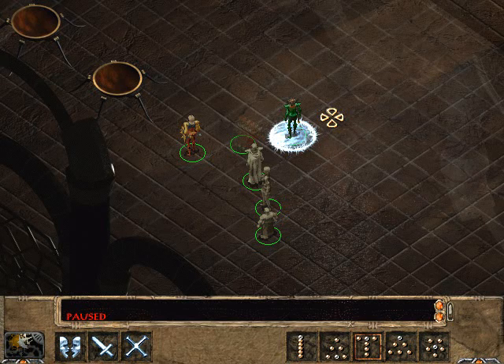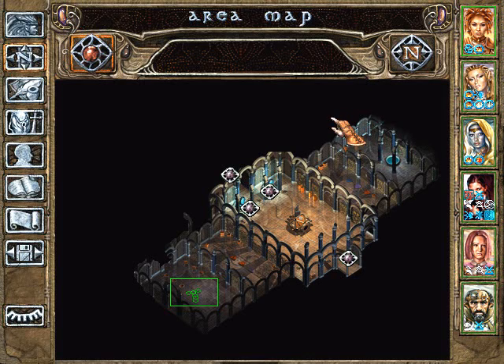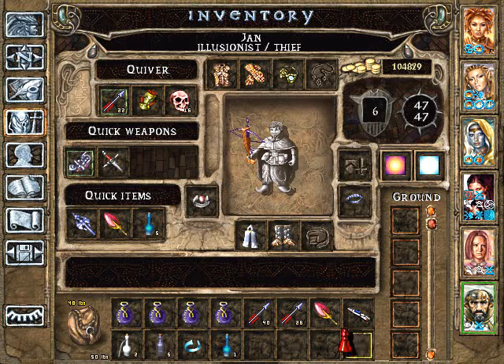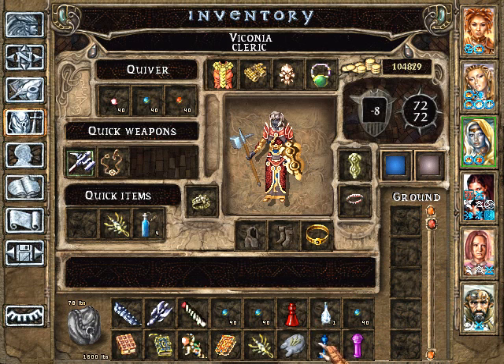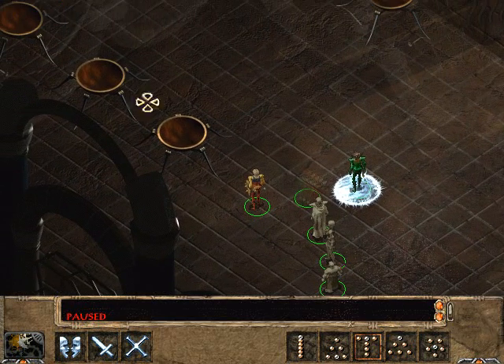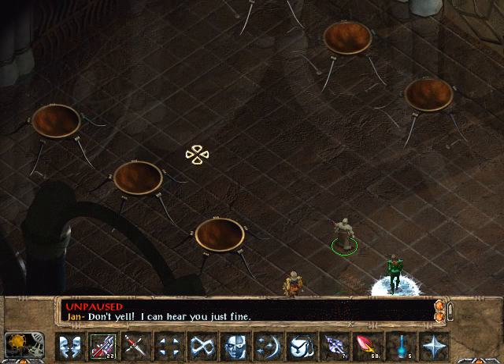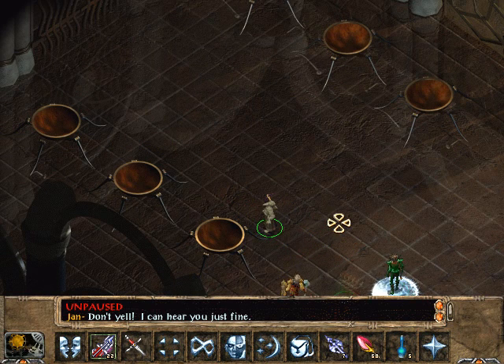Welcome back. Here we are on the fourth level of Watcher's Keep and we've just come back from the Illithid Encampment with a new colored oil — red oil. So now we have three oils: red, blue, and purple, and six braziers. We're not sure what order to light them in or with what colors. I guess the oils can't be used up — we only have three and there's six braziers — so that's safe.